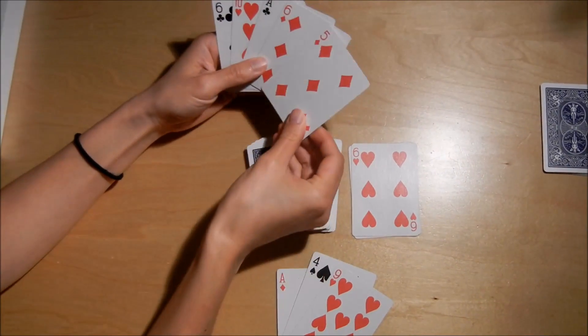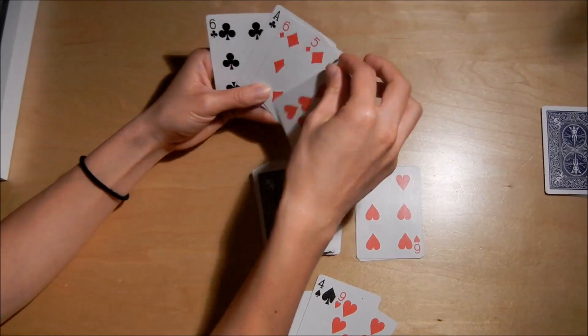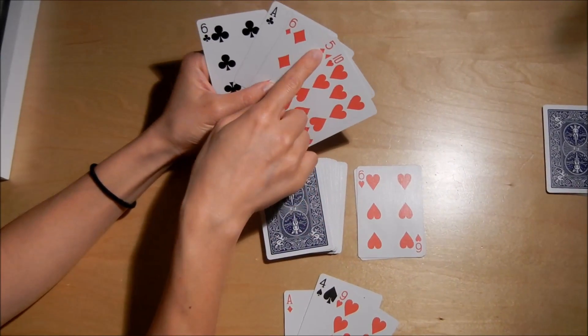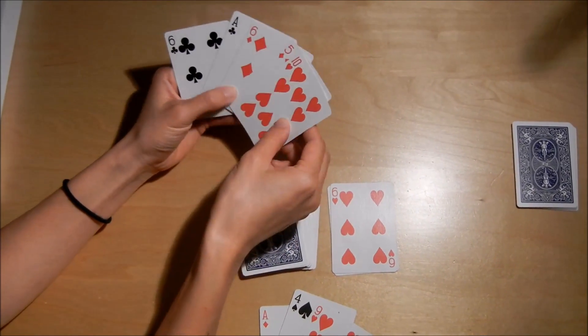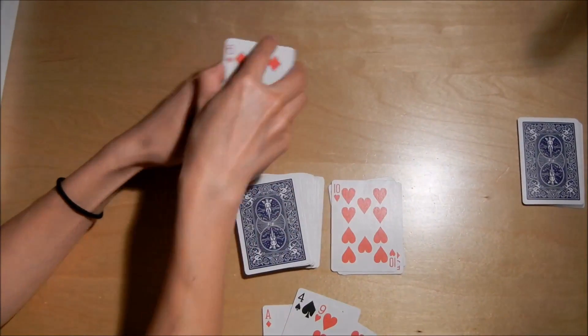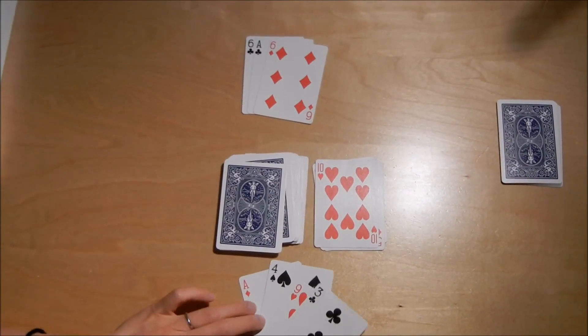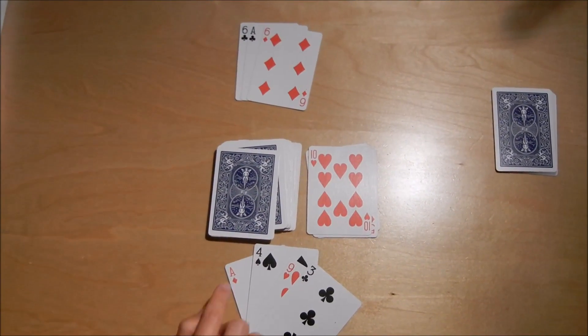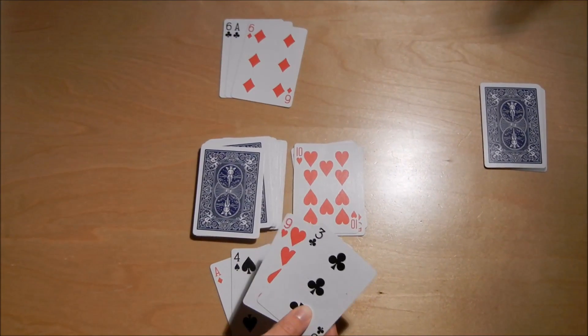Now it's Bob's turn. Bob draws a card. He has a five and a ten — that's a good pair because the only numbers that can get rid of a five are one and five, five and five, or five and ten — so he's going to use that up. Now it's my turn again. I draw a card and I could do ace into any of these, or I could move three into nine. I'm going to do nine divided by three is three.